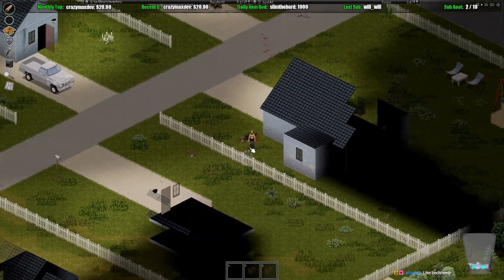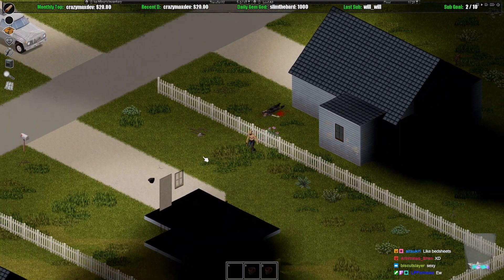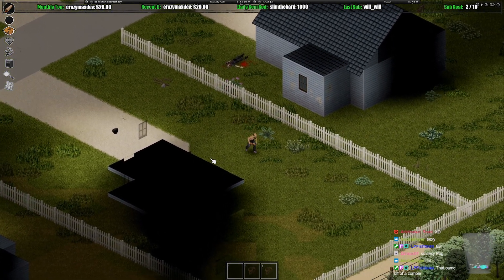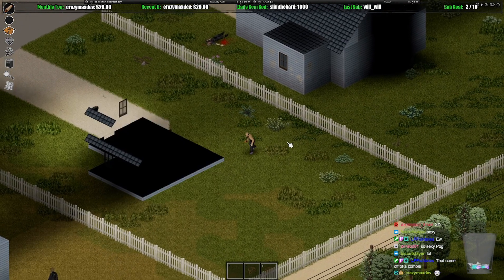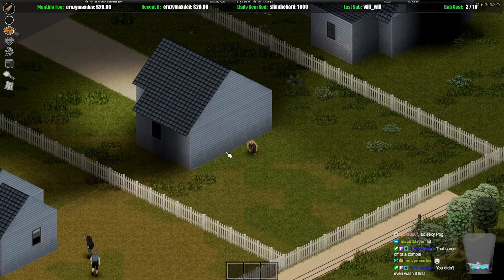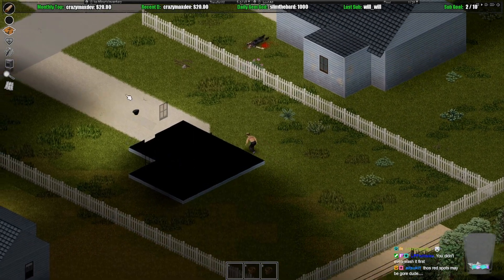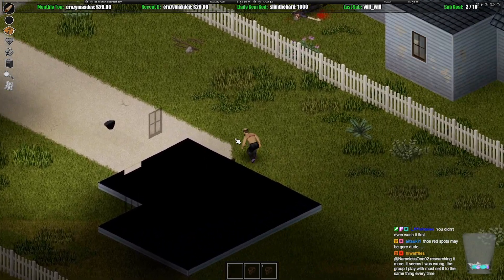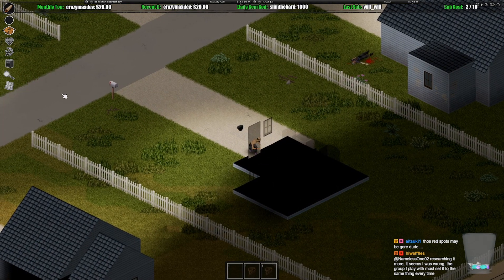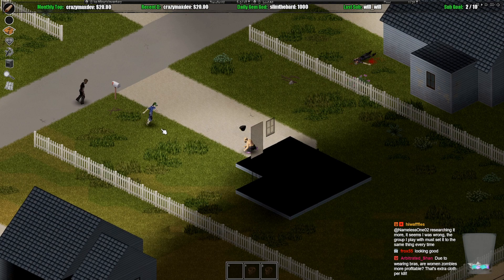I need some daisy dukes, chat. It came off a zombie, but now it's on me — it's mine now. Do you see me? How did he see me while crouching from so far away?